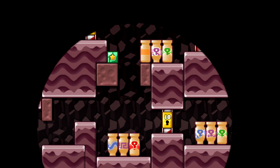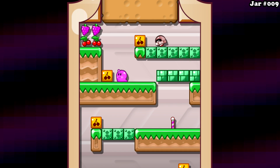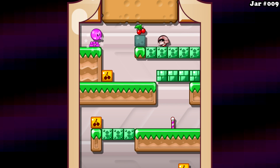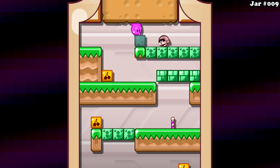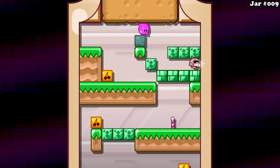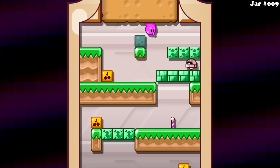So it's going to be this jar right here — this one is jar number 9. The checkpoint is going to be that pole thing, as you can see in the bottom right corner. Once you hit it, you are able to load up from the checkpoint whenever you die, instead of going back to the beginning of the level.